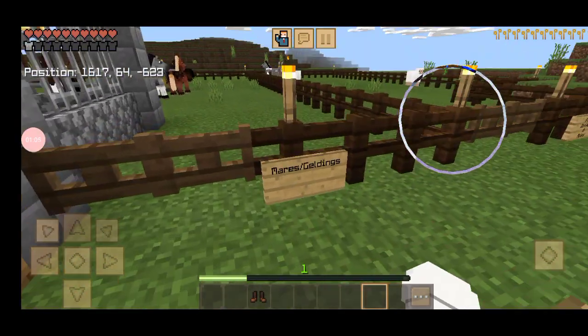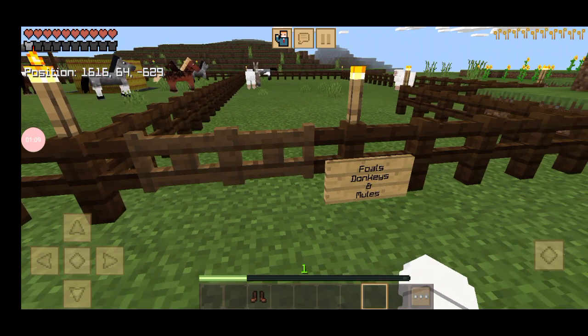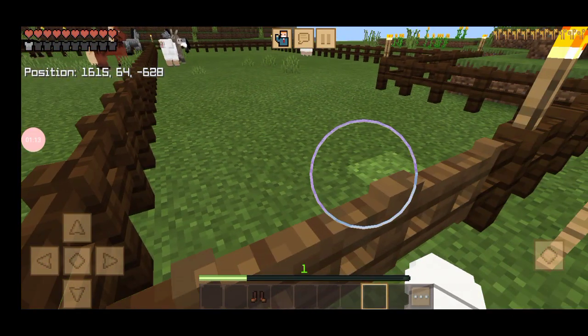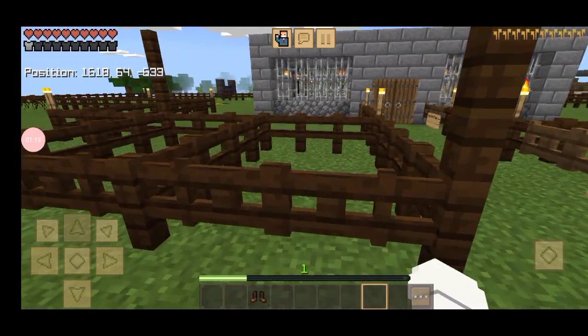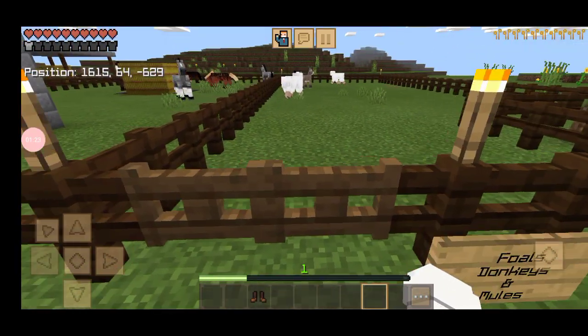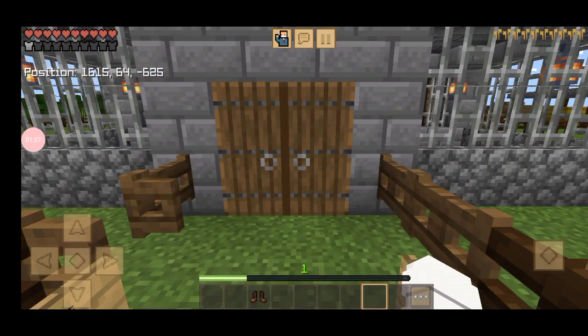I also had another horse in here. This is the foals, donkeys, and mules paddock, and I also had another horse in there that's gone as well. And these are the tack up and wash stall, tack up stalls. I have to get rid of those sheep.